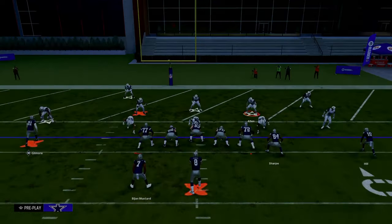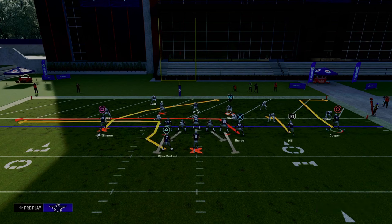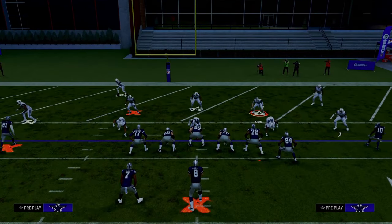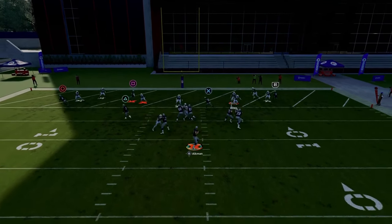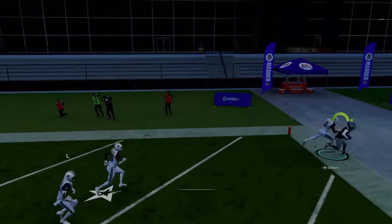What I'm going to do is drag my tight end, hitch my middle trips receiver, and do whatever I want with the rest of the routes — maybe wheel the running back, motion a guy over and put him on an out route. The concept here is between the hitch route and the post. The hitch holds that cloud defender, I smart-route the post, and I can throw it in behind the coverage. That's how it works.